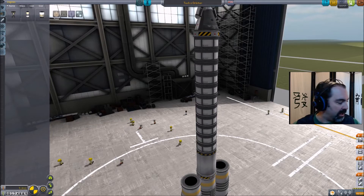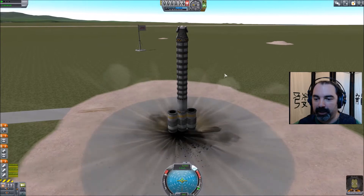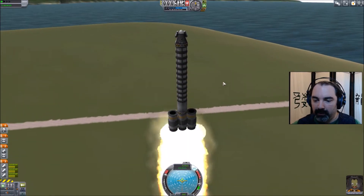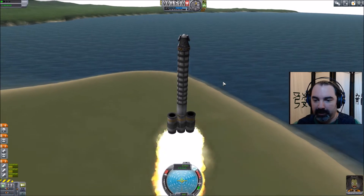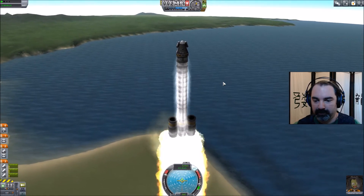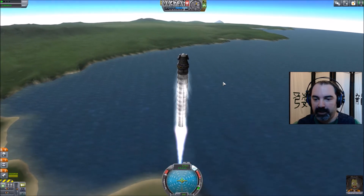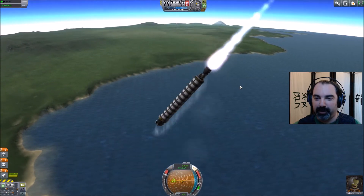I'm going to show you first how NOT to reach orbit. T for full throttle, spacebar, and blast off! We're going to head up as vertically as we can until these solid rocket boosters run out of juice. Stage those off, keep pushing ourselves upward...